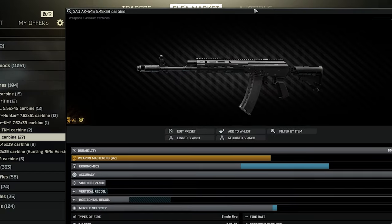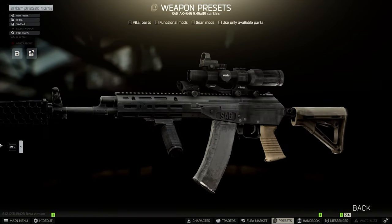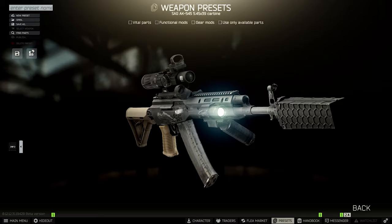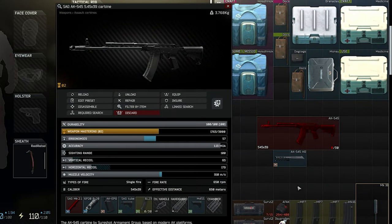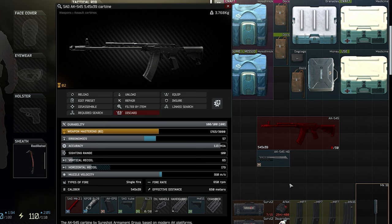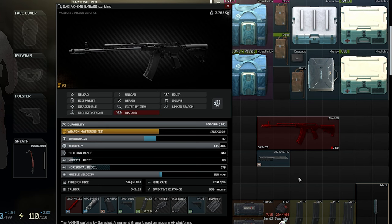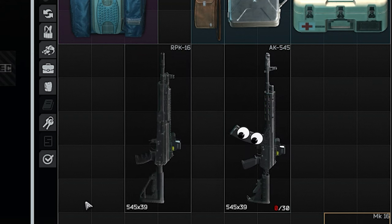On top of that, we already have a rail installed, so we can screw our scopes, laser point, whatever you want to have on top directly onto the weapon. This of course can also be seen negatively because most of the parts are fixed and cannot be changed. But the weapon right off the box is ready to be used and you don't need a lot of attachments, similar to the RPK.